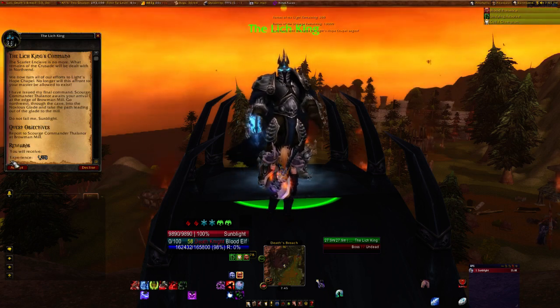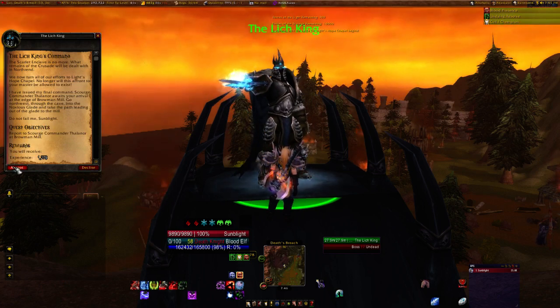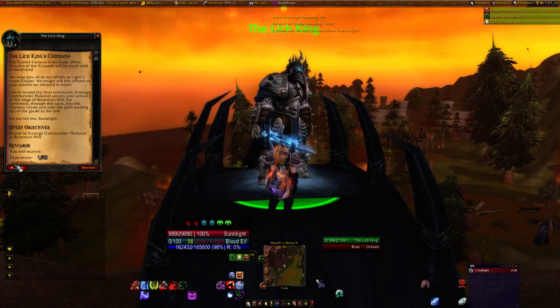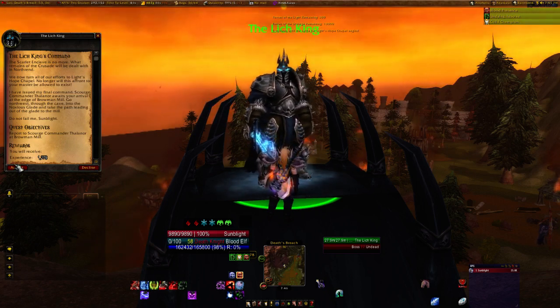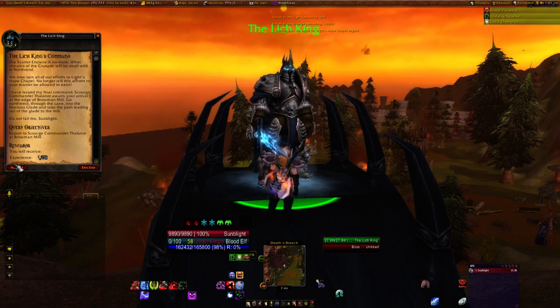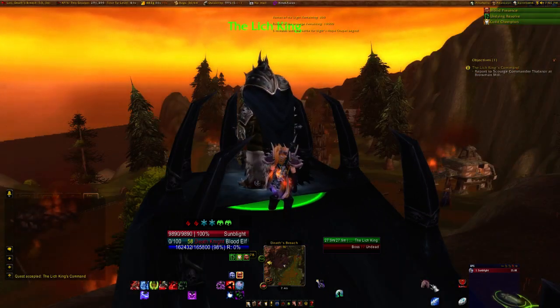No longer will this affront to your master be allowed to exist. I issue my final command, Scourge. Commander Therendal arrives at the Brownman Mill. Go northwest, through the cave, into the Noxious Glade, and take the path leading out of the Glit Mill. Do not fail me. Conquer in my name.